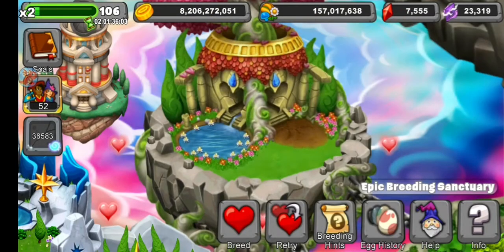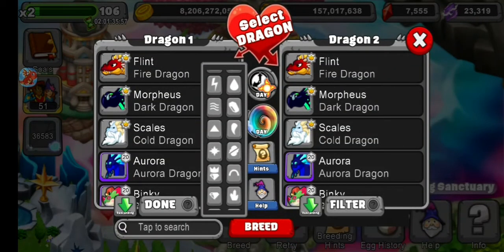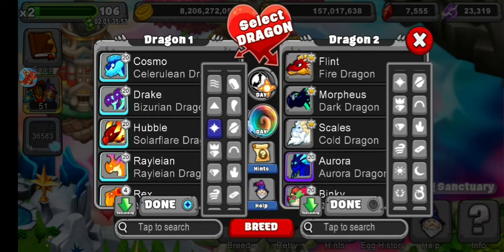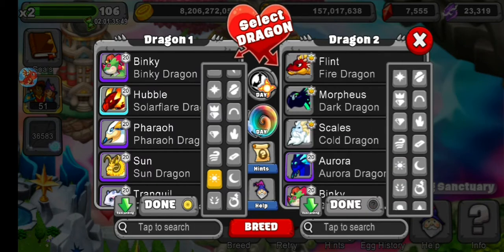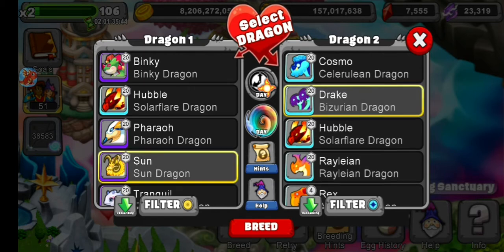To breed the Solace Dragon, you will need the Sun Dragon. Sun Dragon and Bizzurion has a 0.7% chance of getting it.